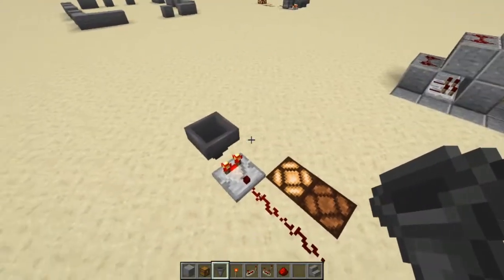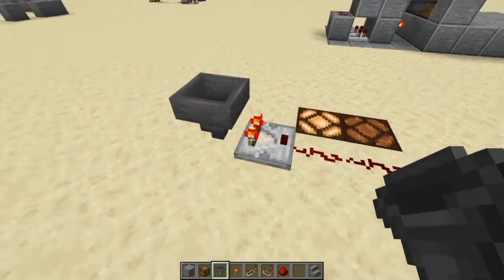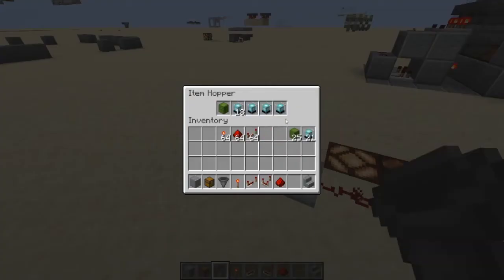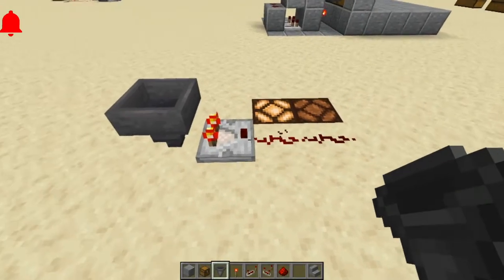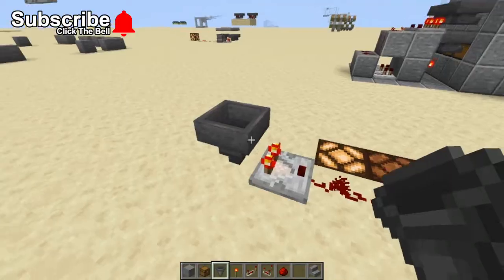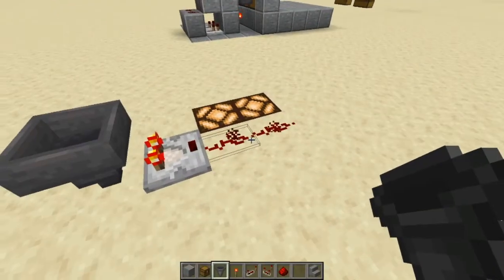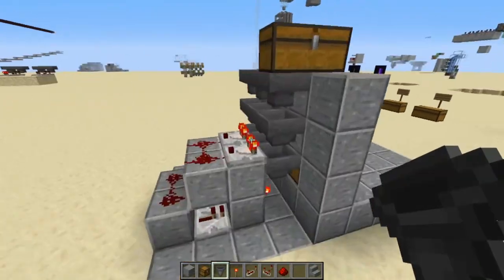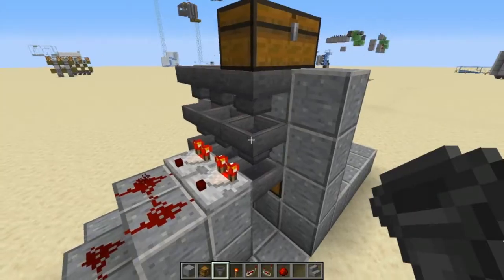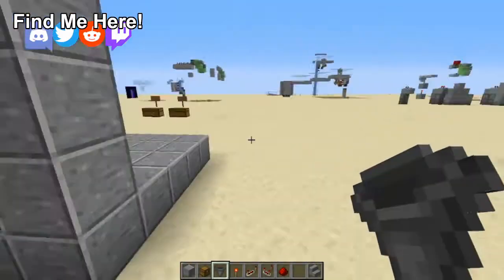One thing you've got to know is these hoppers give off a varying redstone signal depending on how many items they have in there. If it has 22 items in there, it gives off one power, so the comparator will give off one. And if you put just one more thing in there, it's going to give off two. That's very important — that's the entire reason why these things work, because there are 22 items in this, and it's going to light that one up and power this thing and make the whole thing work.